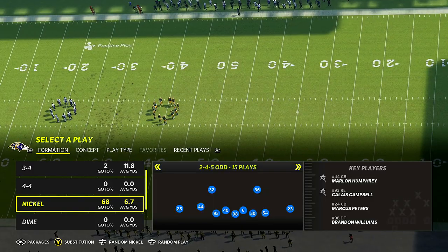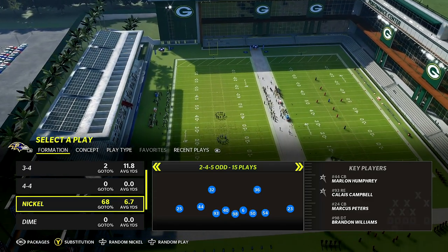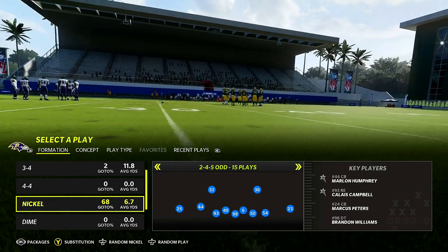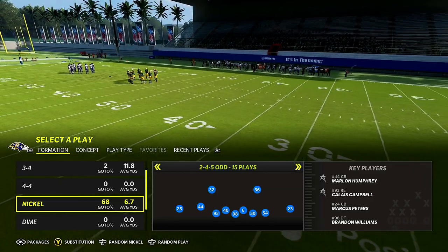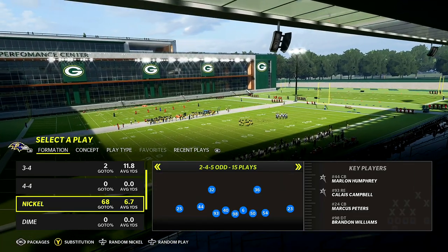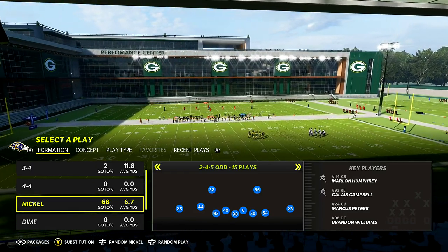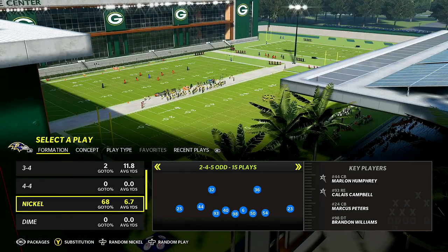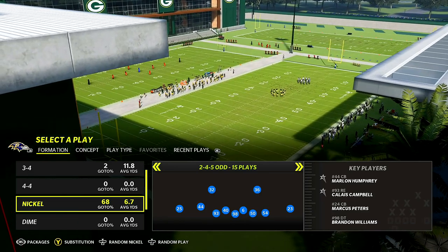In today's video I'm going to show you guys some run defense you can use from the 245 Odd. It's very simple and very glitchy — you're going to see some pros running this defense because not a lot of people know about its ability. The full scheme for the 245 Odd is coming to the member section, so whatever you see here, add it to what I show you there — the full breakdown for all the meta defenses of the formation.